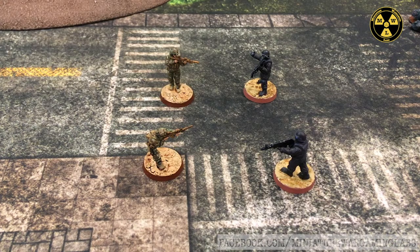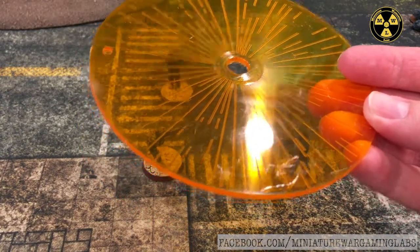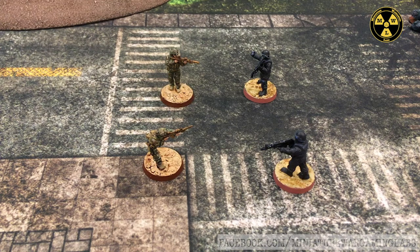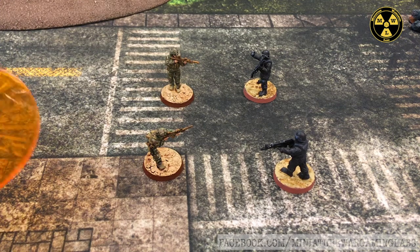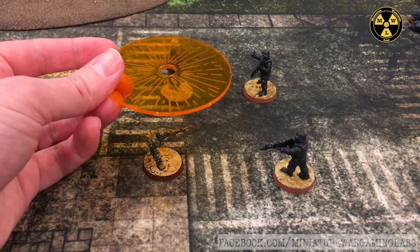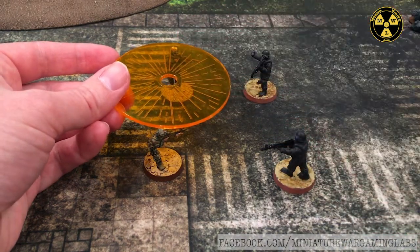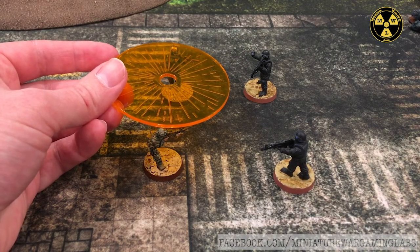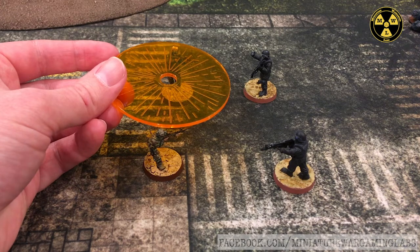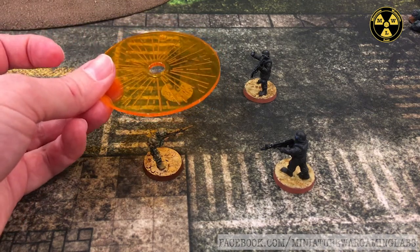Now let's discuss dealing with area effect weapons. There's a 3-inch small blast template and a 5-inch large blast template. Any and all models under or touched by the blast template must roll for damage. Even though the bases of targets are only partially covered, they take the full damage from the template. There are no arguments over a model being only under half the template — if the template touches you, it hurts you.